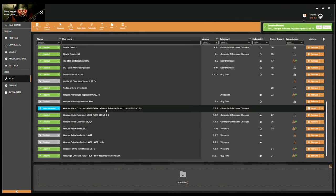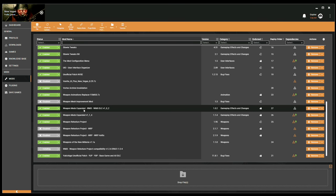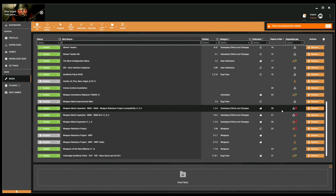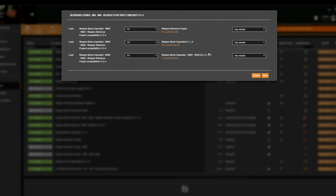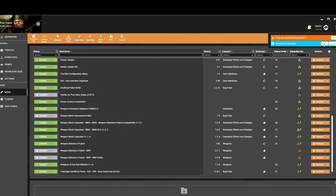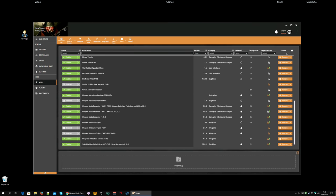And finally, the Weapon Retexture Project compatibility patch — let's install that. Once I enable it, we will get some conflicts. Go along to the patch itself, click on the red lightning icon, and it's conflicting with Weapon Retexture Project, no surprise. Weapon Mods Expanded, still no surprise. And the Weapon Mods Expanded DLC we've just installed — once again, no surprise at all. You want to load after all of those. Hit save, deploy, and you're pretty much done. You now have Weapon Mods Expanded and the retexture project. Just once again, go in-game and make sure nothing went wrong.